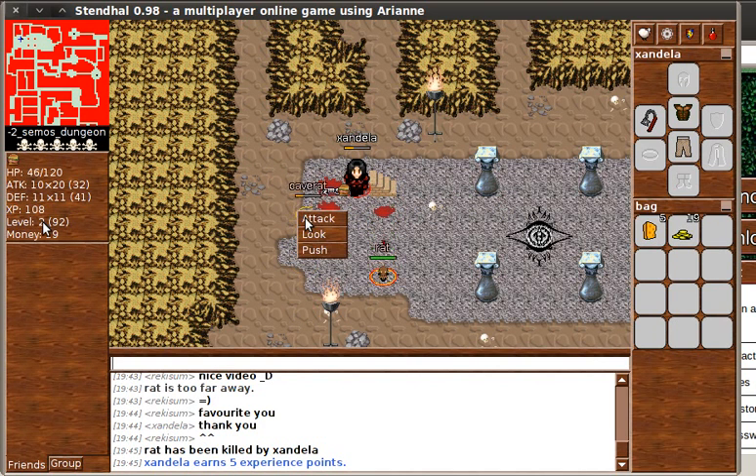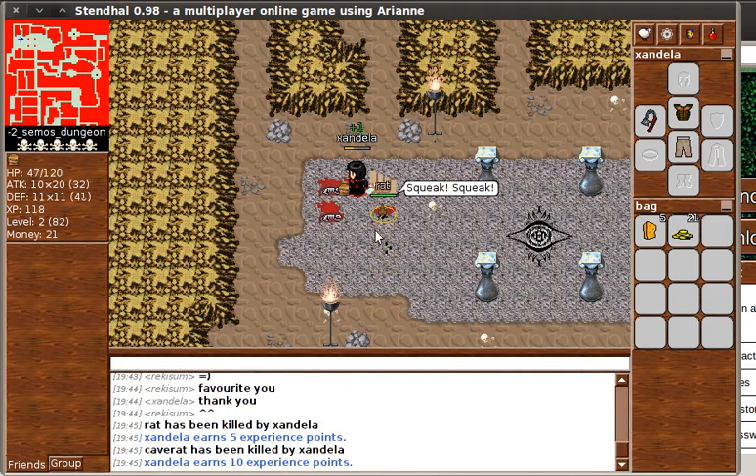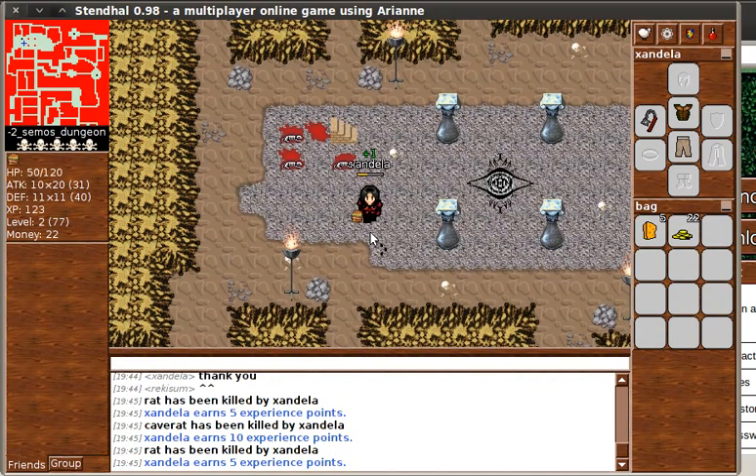My level also matters for that. So there's no point in having a really great defensive level but actually just having a very low overall experience level. Also, my attack would start to improve each time I make a successful hit against a creature who is also able to hurt me. If the creature was too weak to hurt me, I don't really earn any attack points for hitting him.